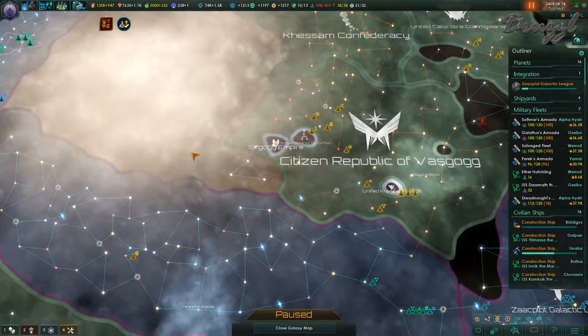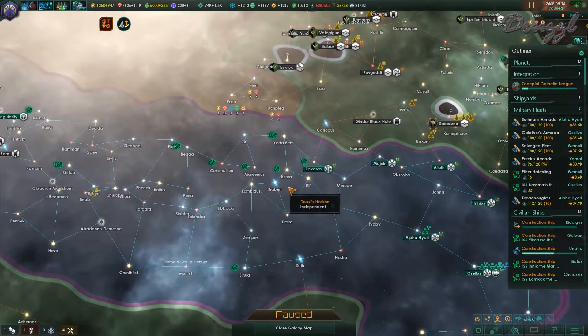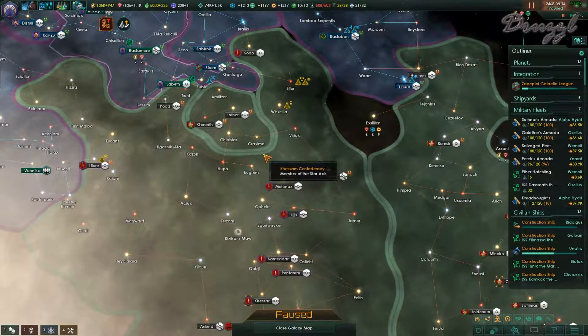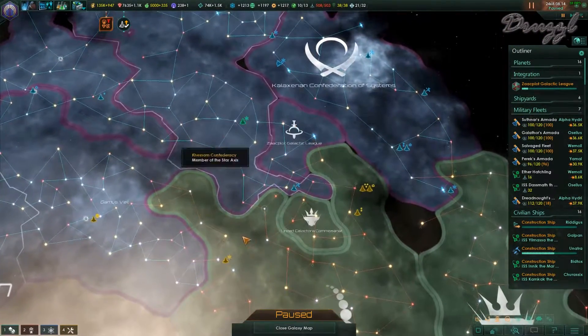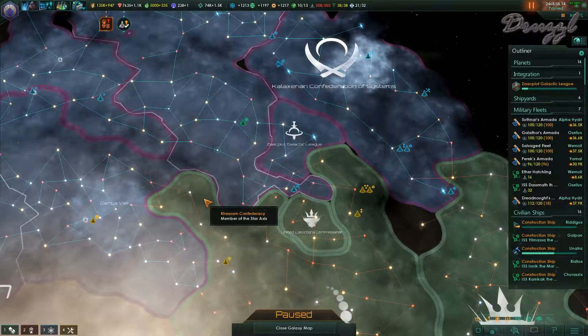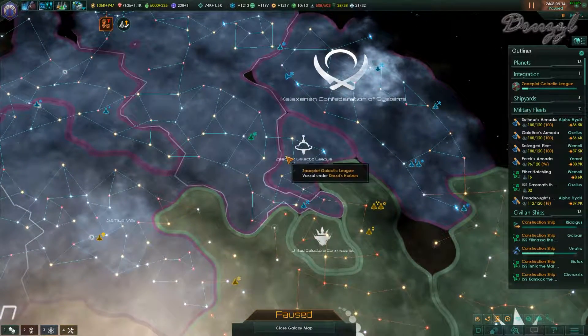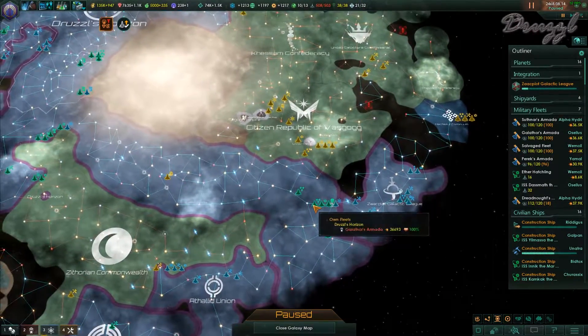Welcome back to Stellaris. I completely forgot what we were going to be doing today. I do know that our plan is to start invading these guys, but I don't remember from what direction we were going to do that, especially since up here is so weird. Anyway, we are integrating the Zackpot Galactic League in order to get that taken care of and get them to stop claiming our territory.